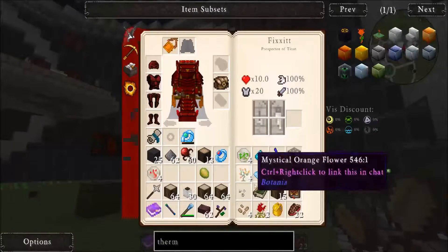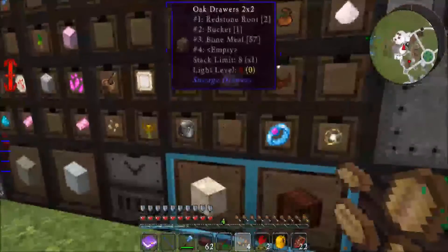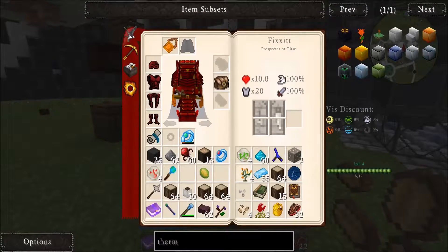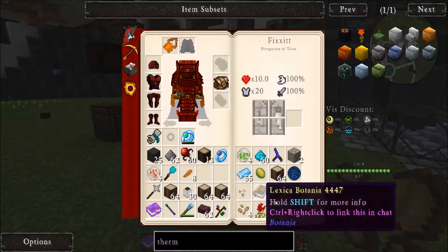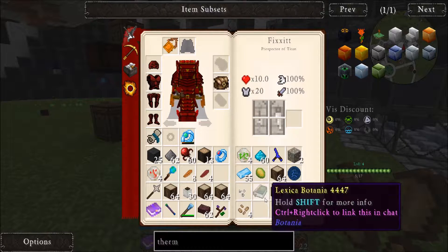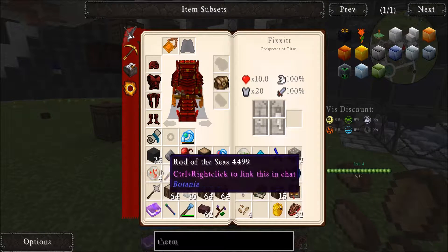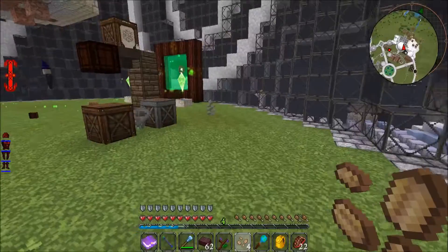Man, do I love storage drawers. Oh, I need that water thing. Cool. Orange, red — there's the red. Orange, orange, red. And then these two runes. Great. And then I'll need that.